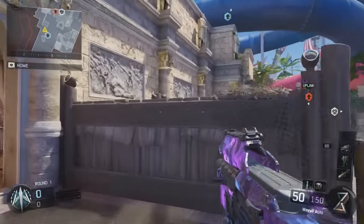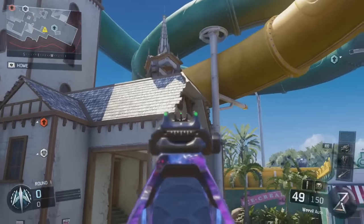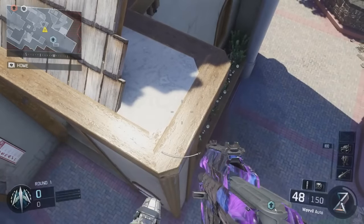The first thing you have to do is make your way over to the location that you are seeing on the screen right now. Once you're over here, just do a spam boost jump over here to this little ledge — there's like a tiny little ledge on this corner.